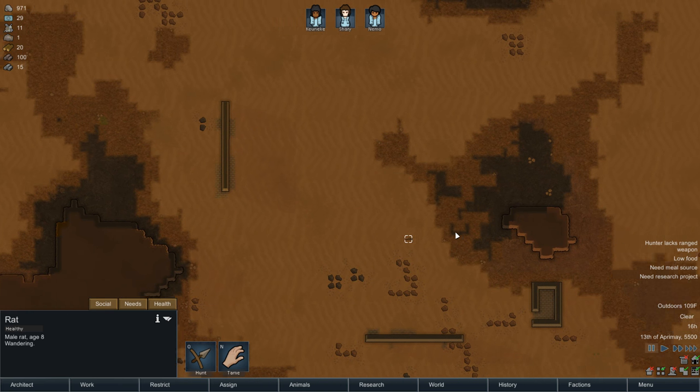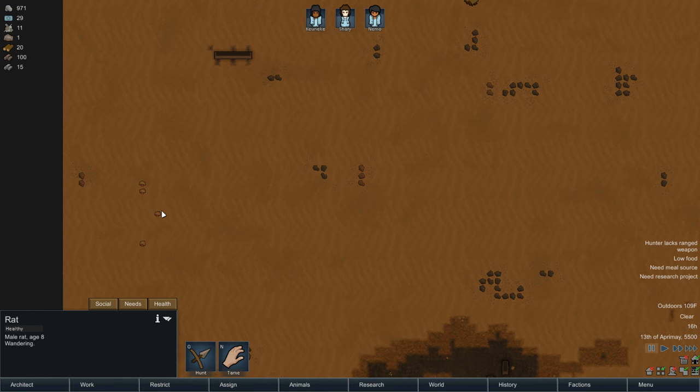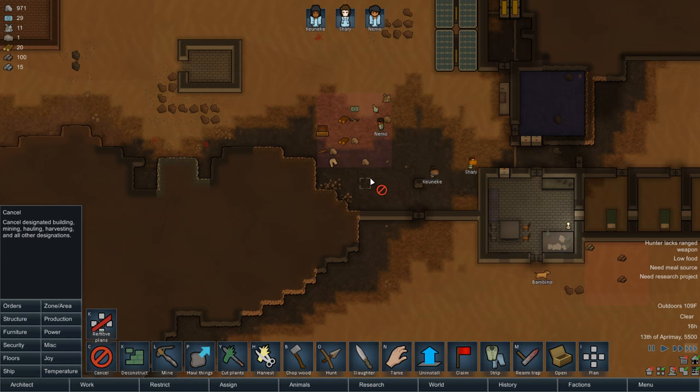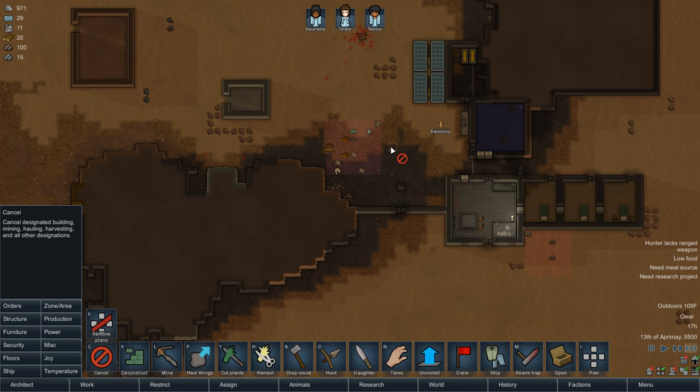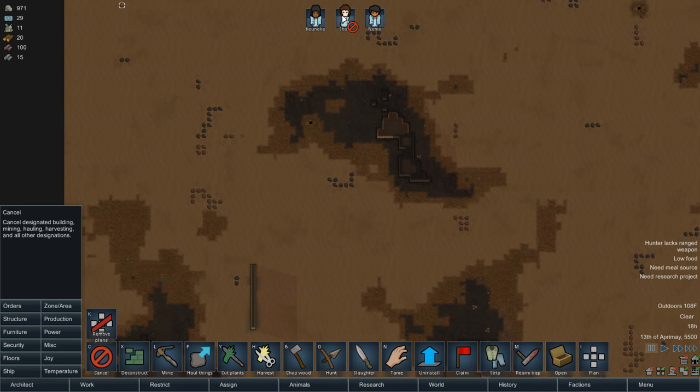It's gonna be like one meal, but I found a rat. I was hoping for some Dromedaries, but that's not gonna happen. There's also some steel over here, actually - we can just unforbid that. You guys can stop mining. Get that shit out of there. That one meal is getting eaten. I wonder how long until they starve. I've probably only got like a day. Need to kill the rat. Where's my people?